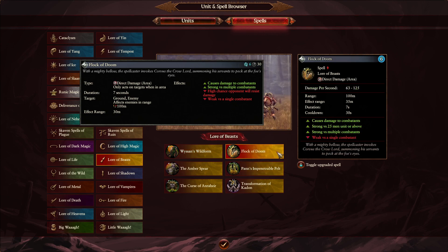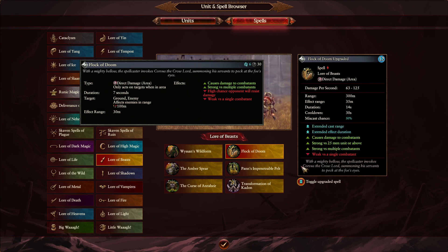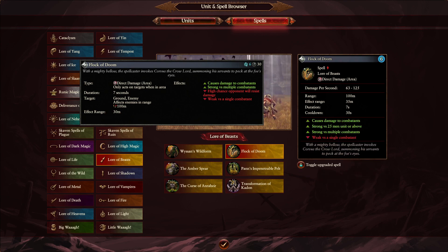Next is Flock of Doom, which has had some changes. In Warhammer 2 it had a 30 meter radius — now it's 35 meters for Flock of Doom. Damage per second seems a little bit stronger here for units of plus 25 troops or above. We're definitely seeing an increase in radius for this cheap spell, and Winds of Magic stays the same. Overcast is also going to be the same — just a longer duration of time. So still plus 5 meters — a nice little juicy buff.